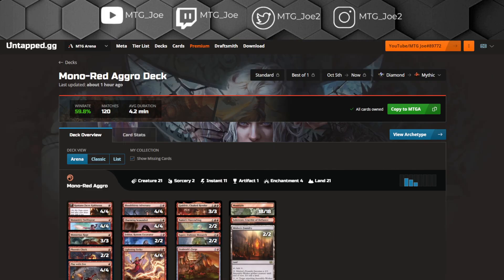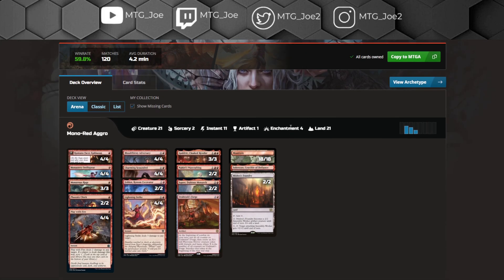Then we go to Mono Red Aggro. There's not a definitive list — there are usually edge cases around the numbers in terms of things being added or removed. With this list right now, they are a little low on lands. 21 is really pushing it. I would really like to see a 22nd land in this list to be comfortable.